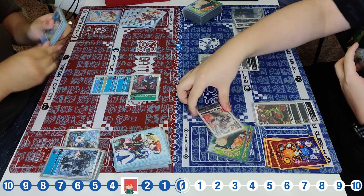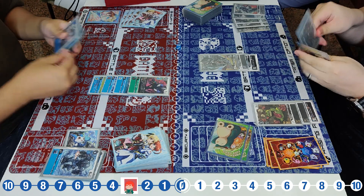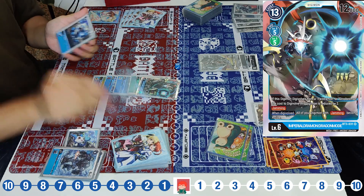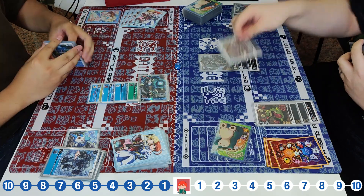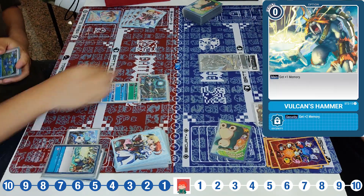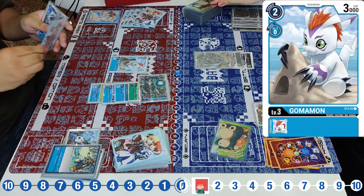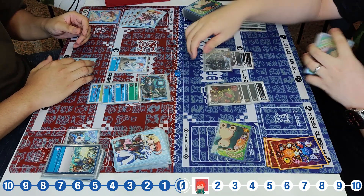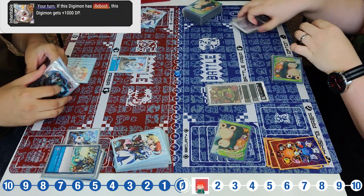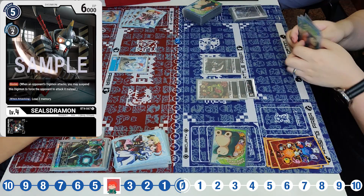The Dino Vmon starts swinging at the security with jamming. He has Impro Drummon in hand — with three memory he evolves it, stands, and swings again, leaving only one security for the Black Player, then goes for another Hammer Spark calling the Gorilla Mon. The Black Player has only one memory and decides to use the Metal Guru Mon with the Inheri Baby skill to trade off with the Impro Drummon.